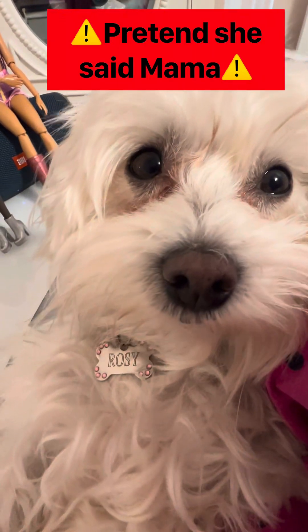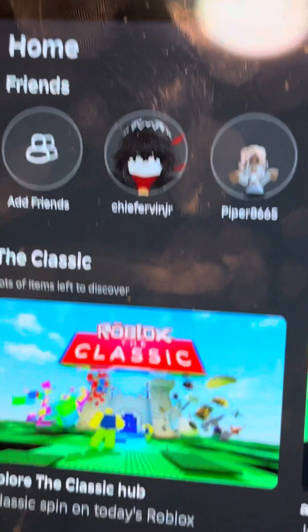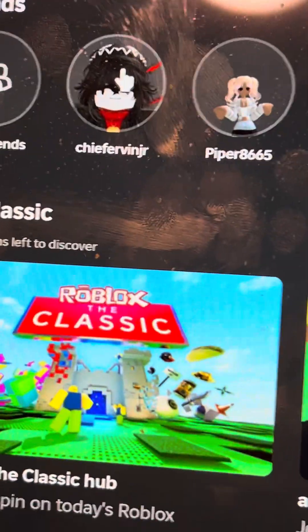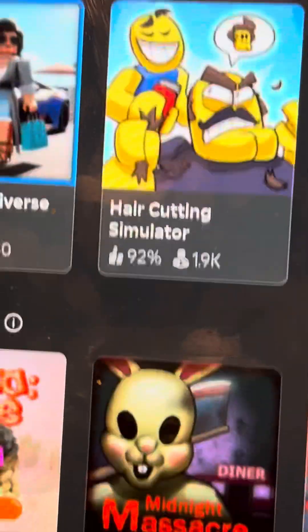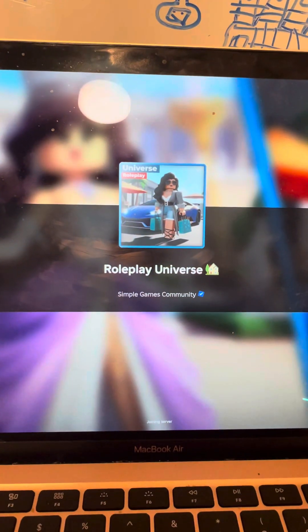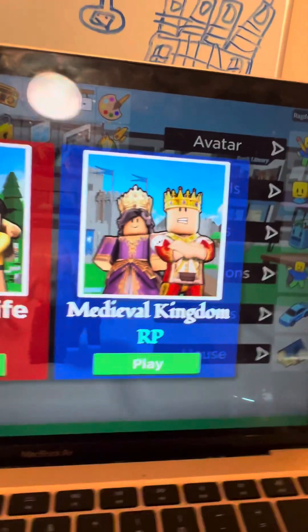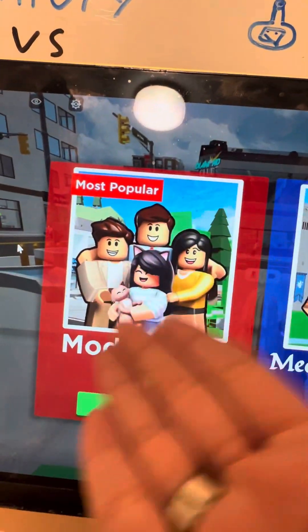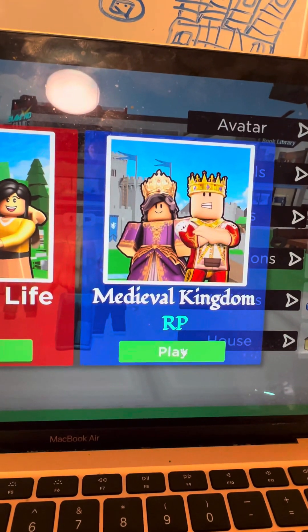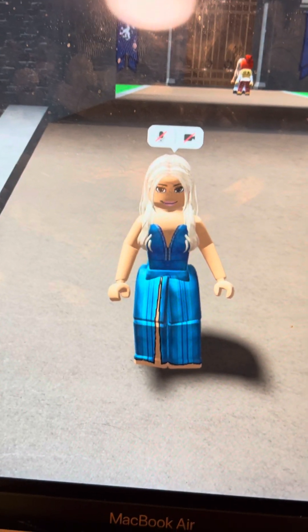The Roblox game right now, guys. Rosie's in the video because somebody's trying to make Rosie bark — look, mama, mama! Guys, look how adorable. Let's get to the part of the Roblox Universe game — that's where the medieval century and the modern century are. So let's see. My favorite was the medieval because it was giving me princess vibes and prince vibes. Here we are — the medieval is this one and the modern one is this one, so we're gonna start with the medieval.